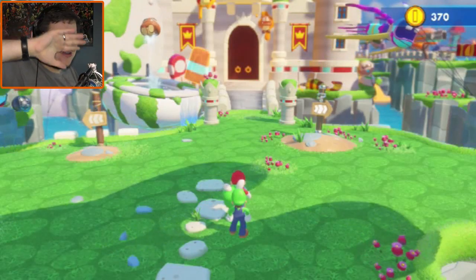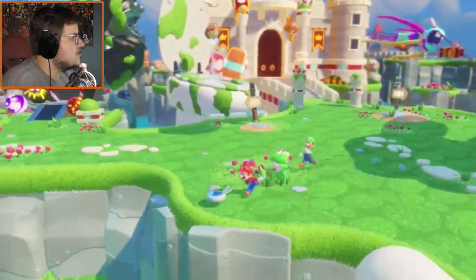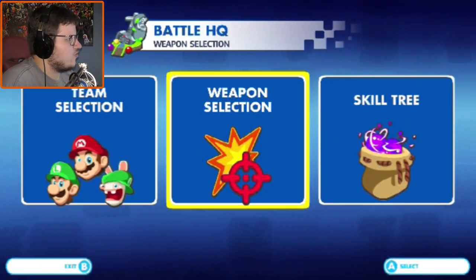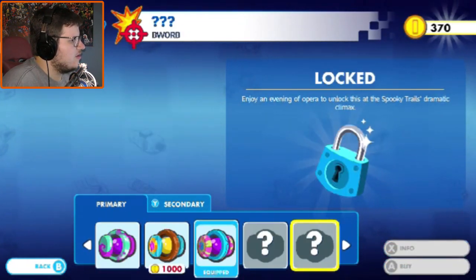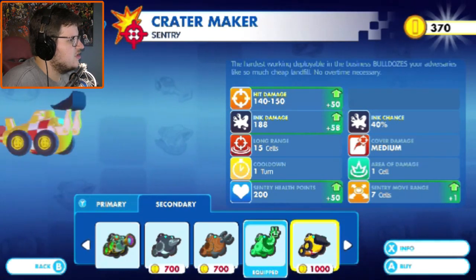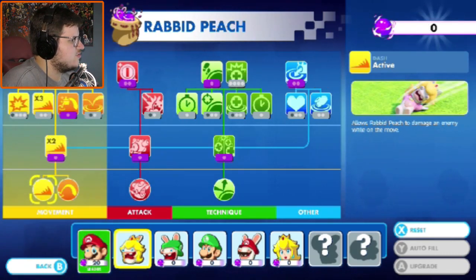Hey guys, Zach Marsh here and welcome back to Mario Plus Rabbids Kingdom Battle. In the previous episode we beat chapter two and the final boss of chapter two, which was great. We only have like 370 coins which isn't a whole lot, but we bought a lot of things in the last episode. I need to do skill trees.